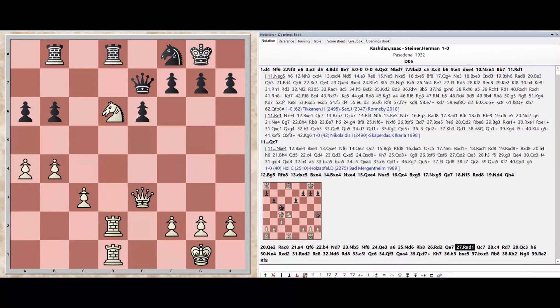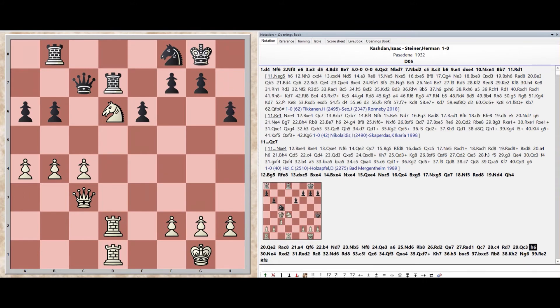Rook b8, Rook d2, Queen e7, Rook a1, Queen c7, Pawn c4, Rook d7, Queen c3, Pawn h6.